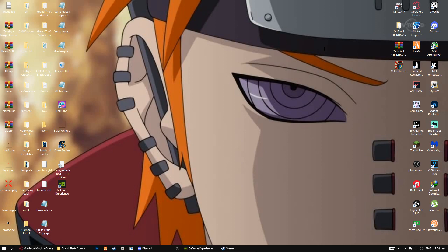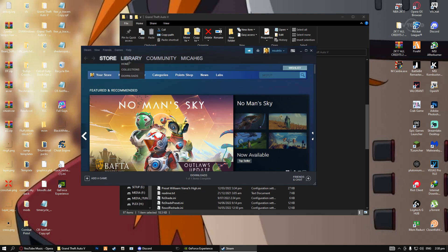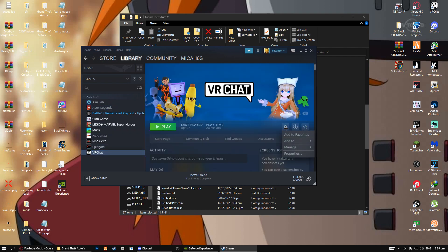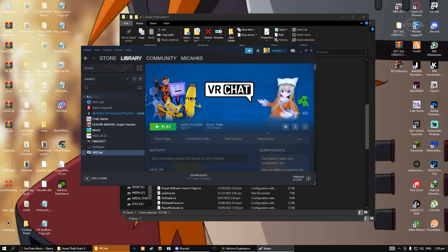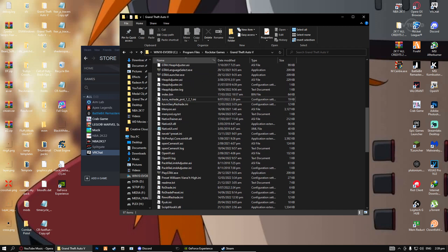Now how to download it — you're gonna go down and there'll be a link, and it's gonna download this file right here, but without the one in the brackets because I've already downloaded it before. Then what you want to do is go to your GTA 5 folder where it's found. If it's on Steam, you can go to your library, manage, browse local files and find it. If not, it's under Program Files, Rockstar Games, GTA 5. You just drag this file into there.